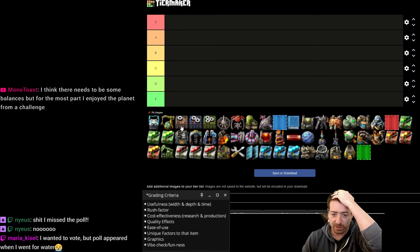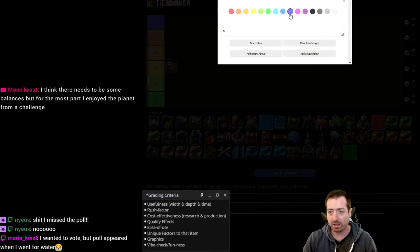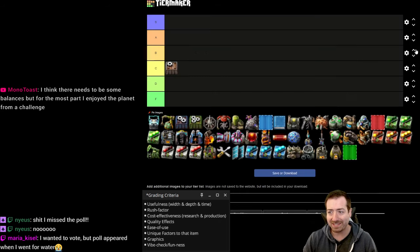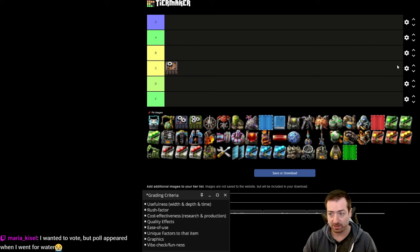We're gonna dive straight in with the classic. I just want to remind everybody that C is the default. C is not a bad grade. C is where everything goes unless I have a good reason to move it somewhere else.